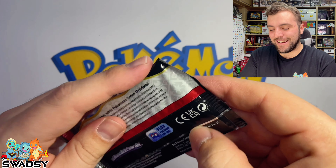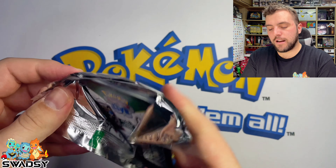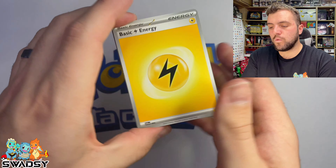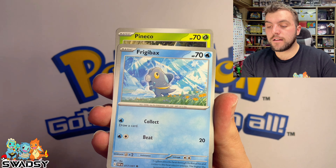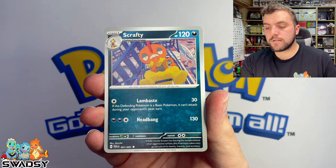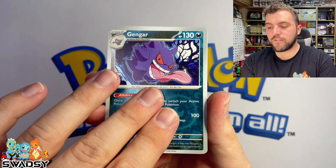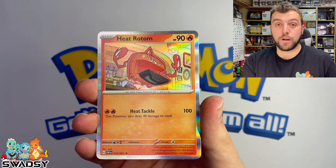Dondozo packer again — not Clodsire. I figured it out: it is Dondozo with a Tatsuguri in its mouth. Fire — Electric Energy, Rare Candy, Friggerbacks, Pianicle, Noomal, Whimsica, Scrafty, Curlier, a Gengar Reverse Holo, Chinchou Reverse Holo, and Heat Rotem Holo Rare.